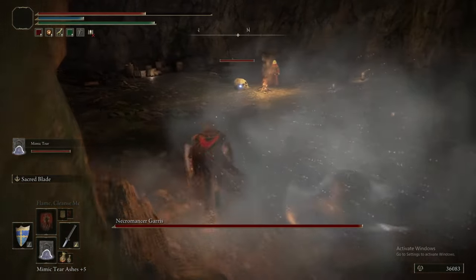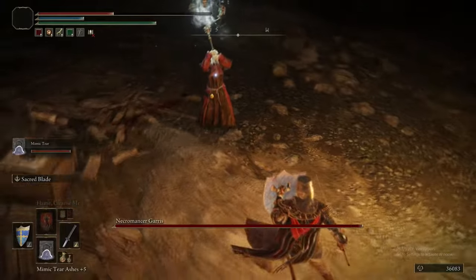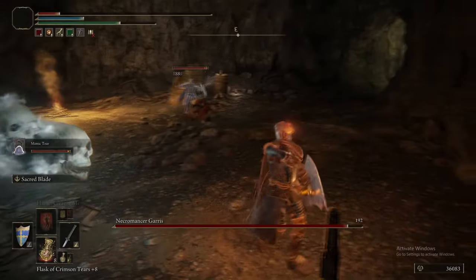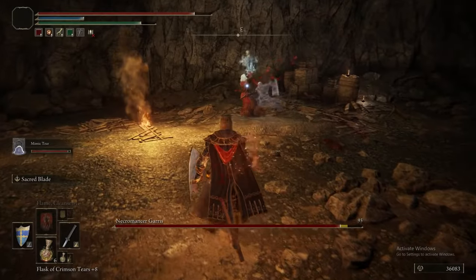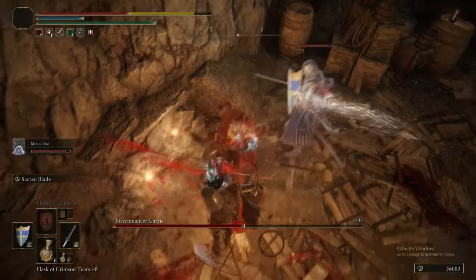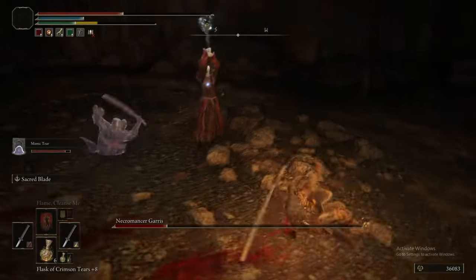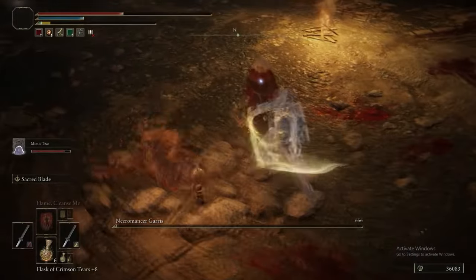We're about to fight Necromancer Garrus. He actually hits surprisingly hard if he does hit you, so just be aware of the damage he can put out. Keep your health up and obviously avoid his big attack — if you haven't been leveling Vigor he could massively annihilate you. Otherwise, summon the Mimic Tear, get your Ground Slam in, and you shouldn't really have a problem with just this guy.